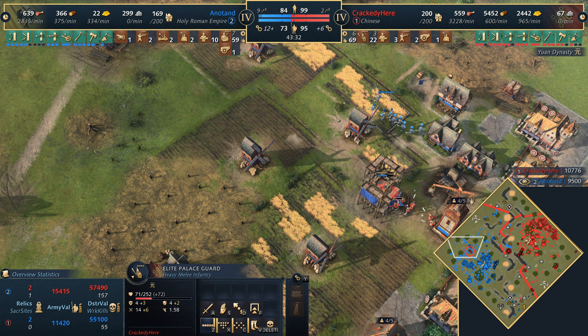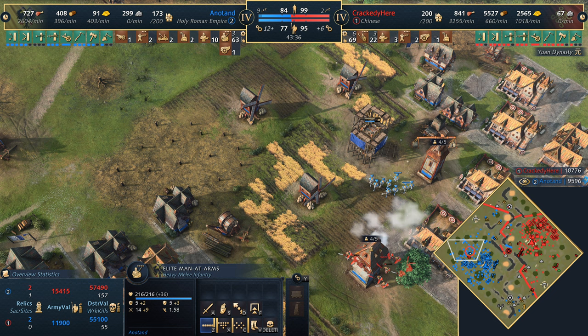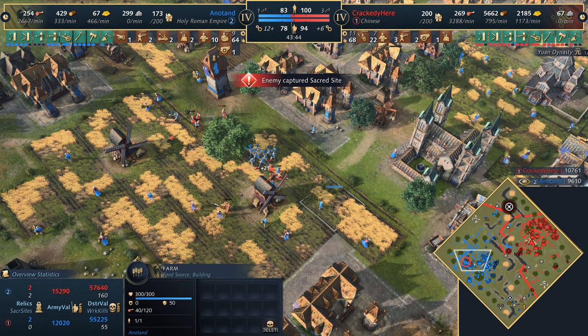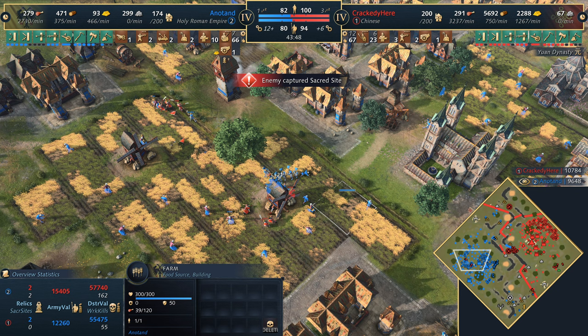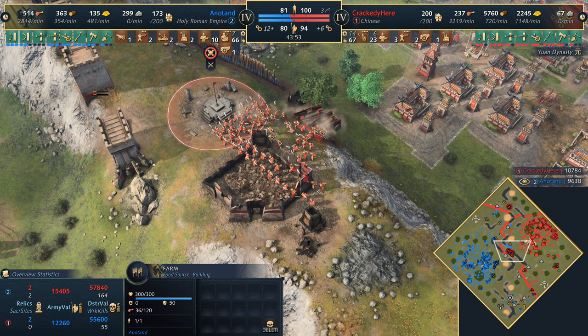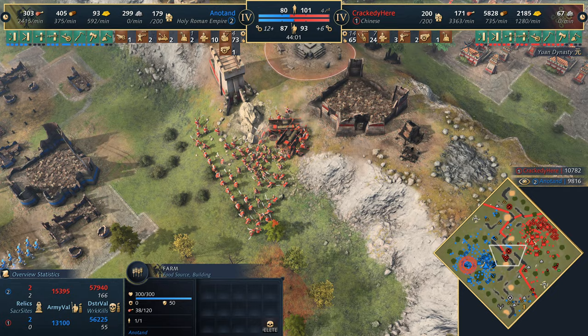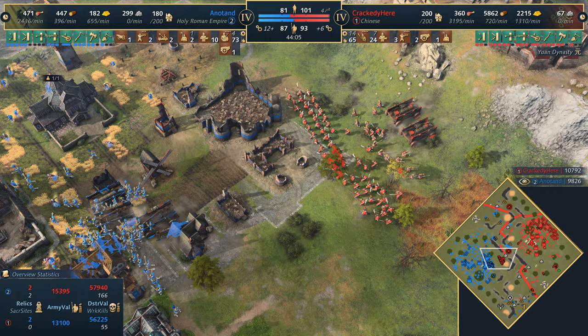Something that could do decently well against them is possibly mangonels as long as he can get close enough. Mass outposts coming up in the south - Anadan wants the gold, but there's not as much left. Just a thousand odd left. Crackity does actually have gold behind the palisades he could take advantage of - taking the sacred site in the north now, getting a bit more gold trickling in from that as well. Plenty of wood and gold - maybe Crackity goes for a bit more siege. Haven't seen a Nest of Bees for a while. Raiding around the back once again. The Yuan Dynasty really helps in the raiding aspect - the movement speed just a bit faster.